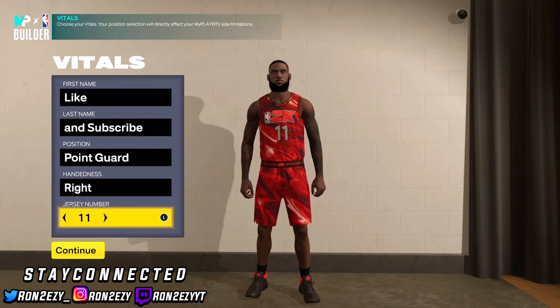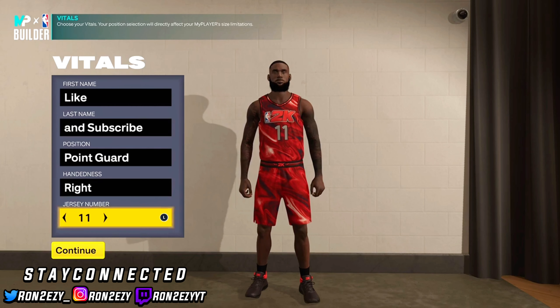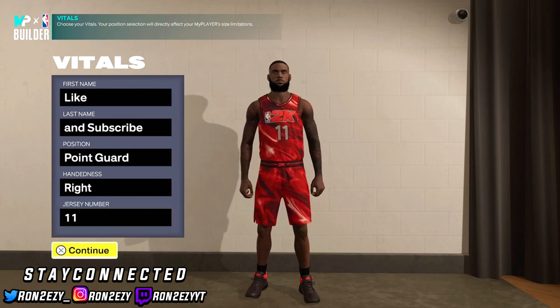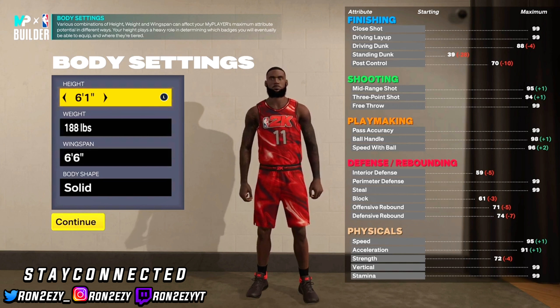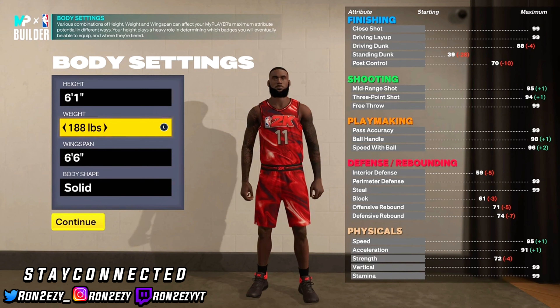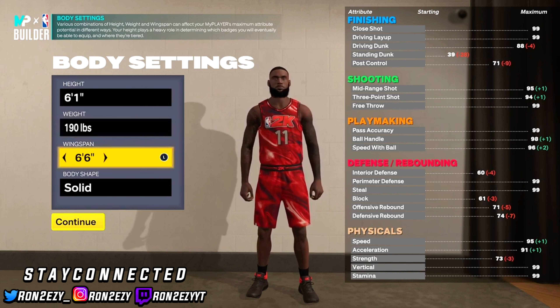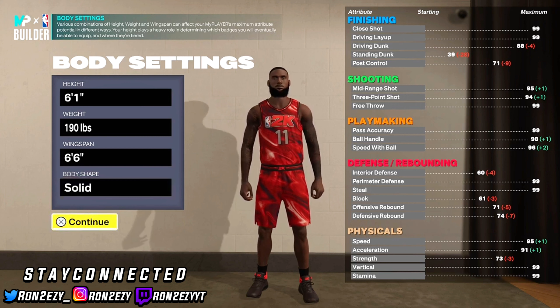I got a Jalen Brunson build for you guys today. I really like Jalen Brunson's game. He's a very underrated guard — he was in Luka Doncic's shadow over there in Dallas, so people didn't get to see much of his game, but he's really been like that since Villanova days. So, without further ado, we're going to go ahead and get into the build video. Jalen Brunson is listed at about 6'1", plays the point guard, right hand, number 11. We're going to go 6'1", 190 pounds, 6'6" wingspan, and keep the body shape at solid.